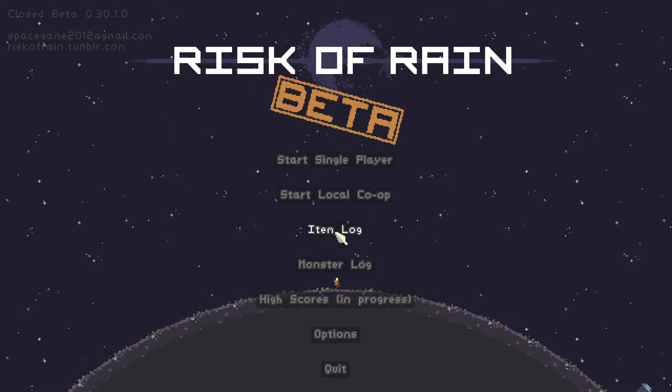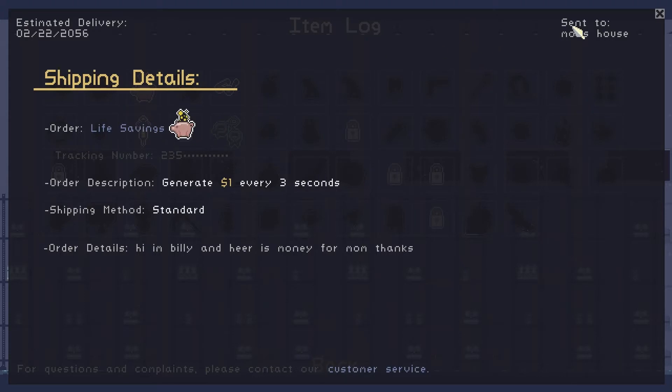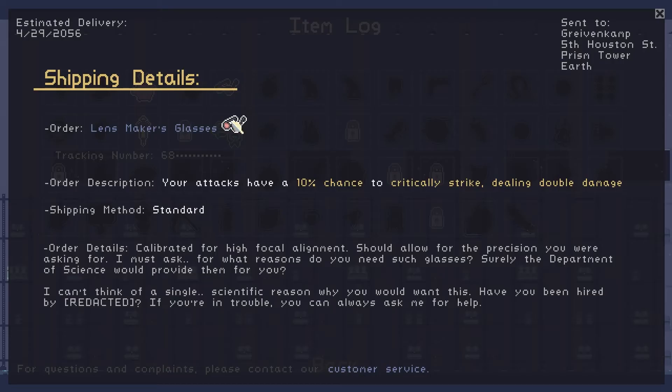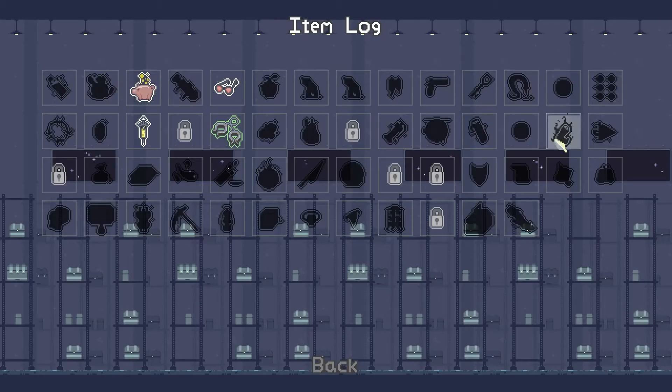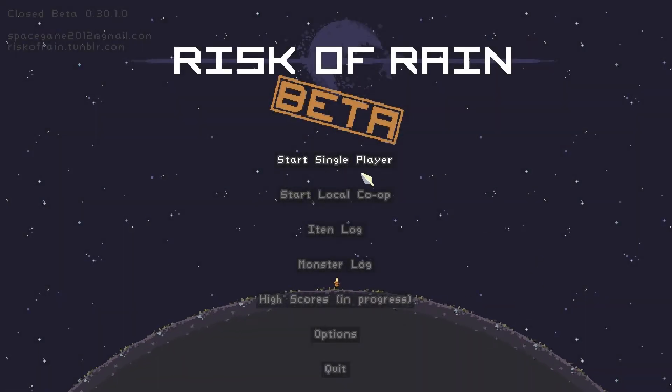I might not have gone through this in the last video — there's an item log, I don't think I went through it. This is a new beta build so most of my items were wiped out that I collected, but I played a little bit so we could see. I'll give you details on the items, which is awesome. There's also a monster log but I don't have any logs of the monsters yet — once I get one we'll go back to check that out.